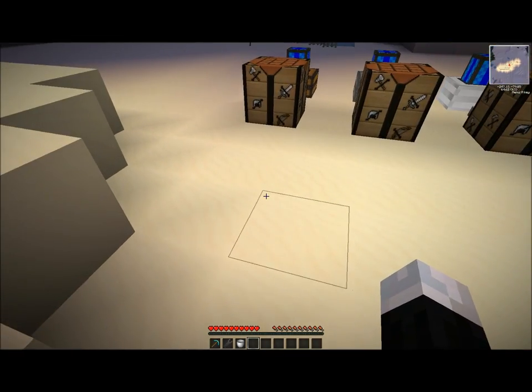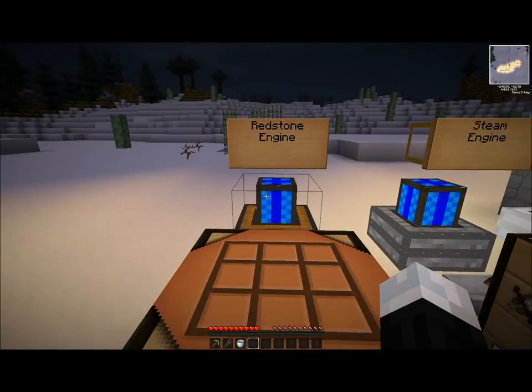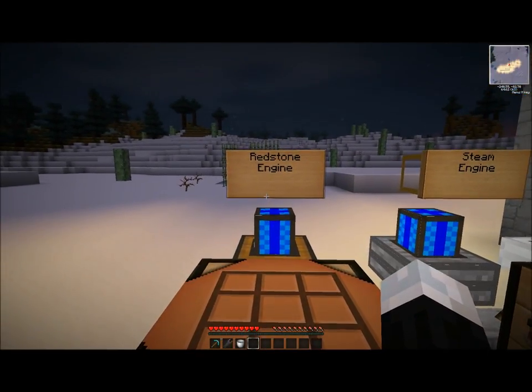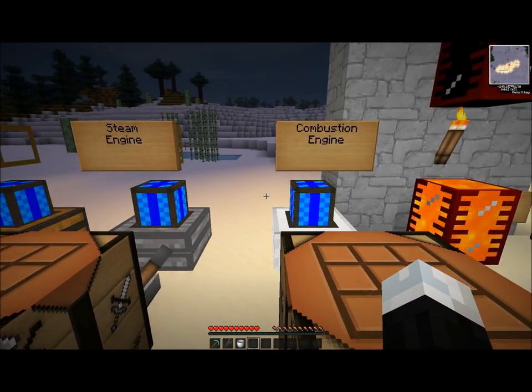The next thing we are going to talk about are engines. There are three kinds of engines in the game and I will talk about each one in detail. First, the redstone engine. Second, the steam engine. And finally, third, the combustion engine.